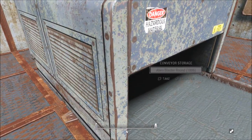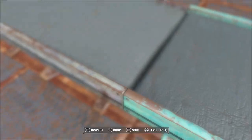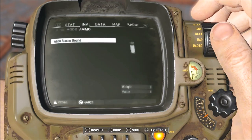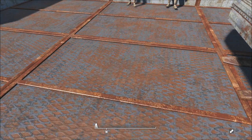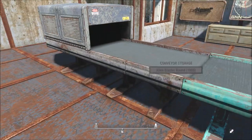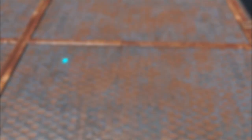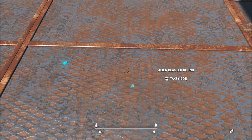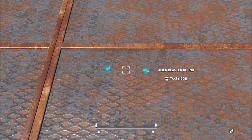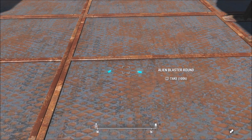Once you put it on your conveyor belt, same as the last technique, whenever it is halfway in the darkness and halfway on the conveyor belt, go ahead and take it. You should have one form of it in your inventory and the other form in the conveyor belt storage. As you can see, I have the alien blaster round in my inventory — go ahead and drop that onto the ground, as it's a decoy glitched version. Then go into the conveyor belt storage and take the remaining 1006 rounds and drop them on the ground too. You will now have two forms, but if you try to pick them up right now it's just going to glitch out and you won't duplicate the items at all.